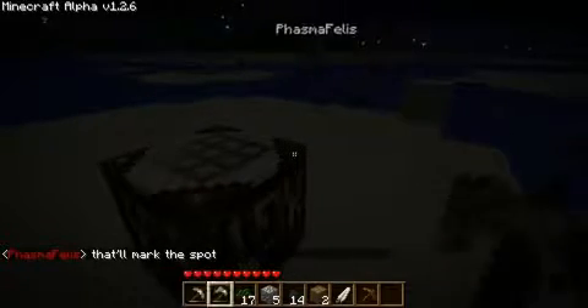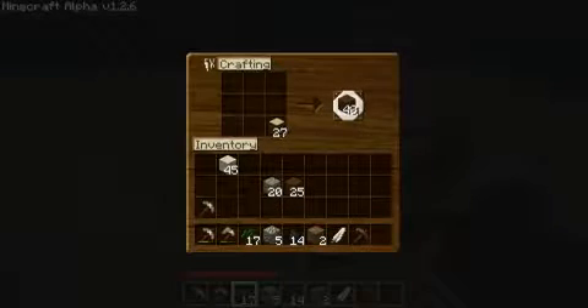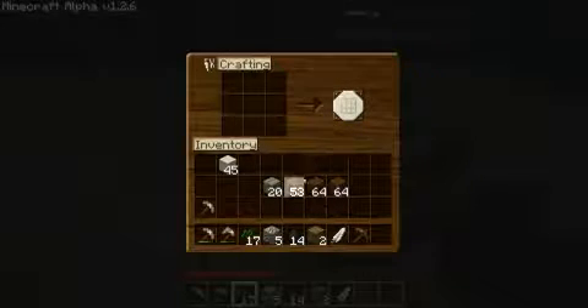Set up the workbench, make this lumber. Almost three stacks of lumber. Of course we're going to need sticks for tools and for torches.